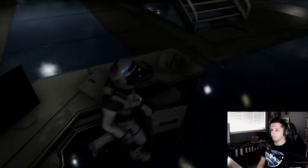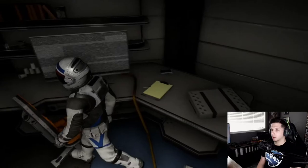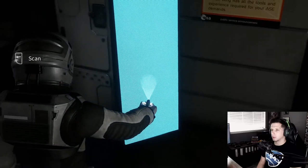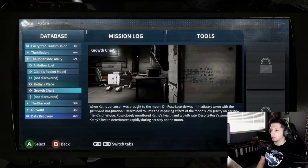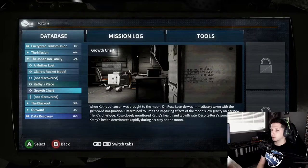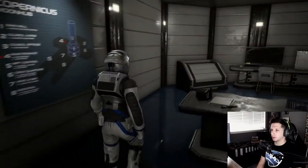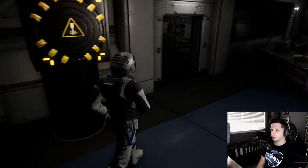Find another tray. When Kathy Johansson was brought to the moon, Dr. Rosa Laverde was immediately taken with the girl's vivid imagination. Determined to limit the impairing effects of the moon's low gravity on her new friend's physique, Rosa closely monitored Kathy's health and growth rate. Despite Rosa's good care, Kathy's health deteriorated rapidly during her stay on the moon. Is that the little girl? But it makes sense - you can't be raised on the moon when all this stuff is different, like atmospheric pressure and whatnot.